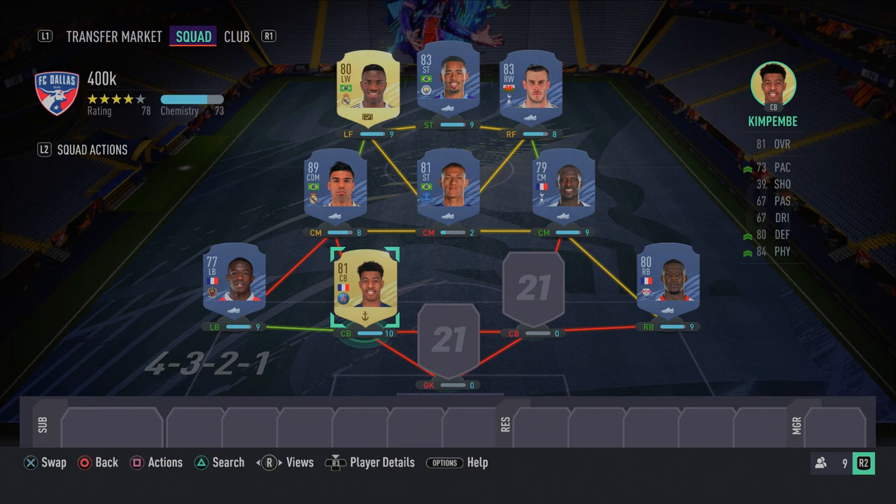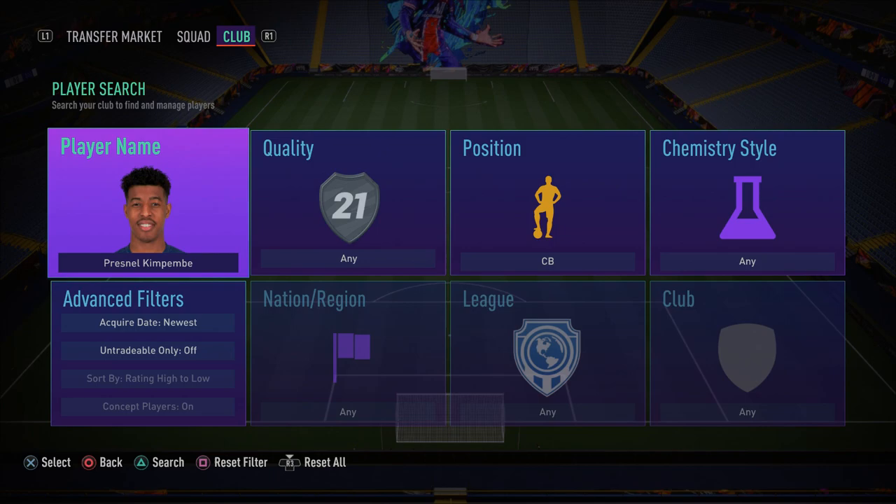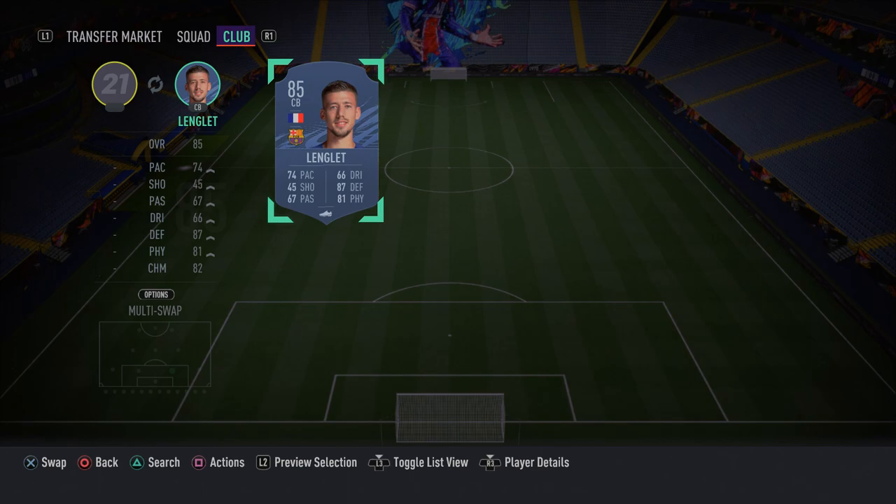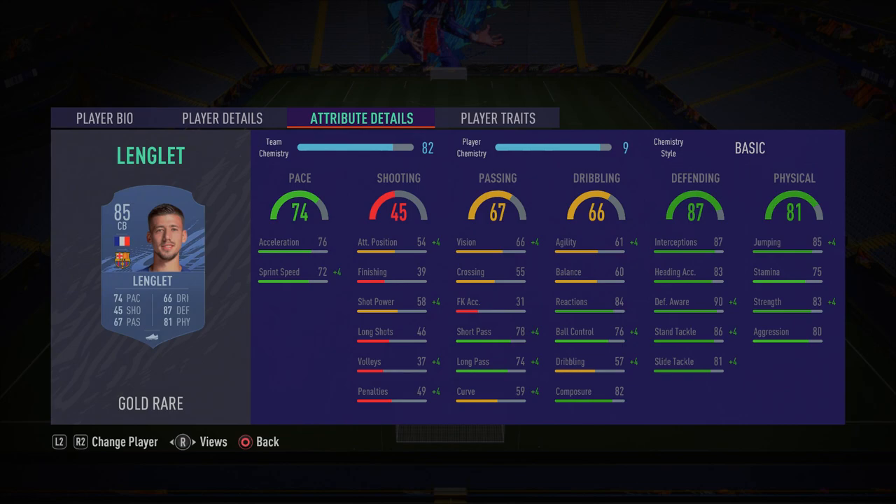Remember to get Richarlison as a center mid — I know it adds about 5k to the team value but make sure you do it for chemistry reasons. In the right center back spot we have Clement Lenglet — probably one of the most expensive players in this team but definitely one of the best. He's got 72 sprint speed, 76 acceleration, 87 interceptions, 90 defensive awareness, 86 standing tackle, 81 slide tackle, and 83 strength — a very very good center back.